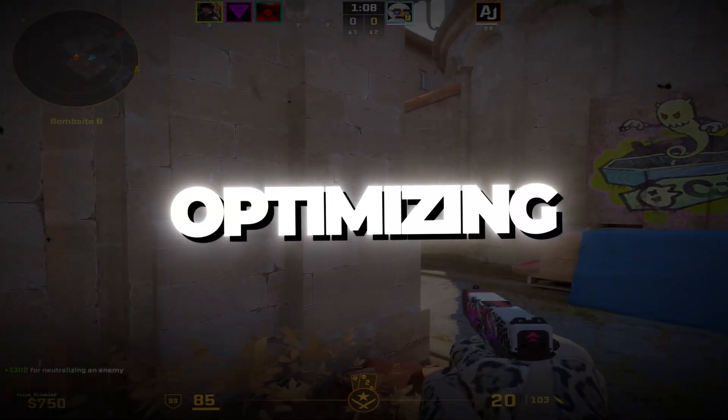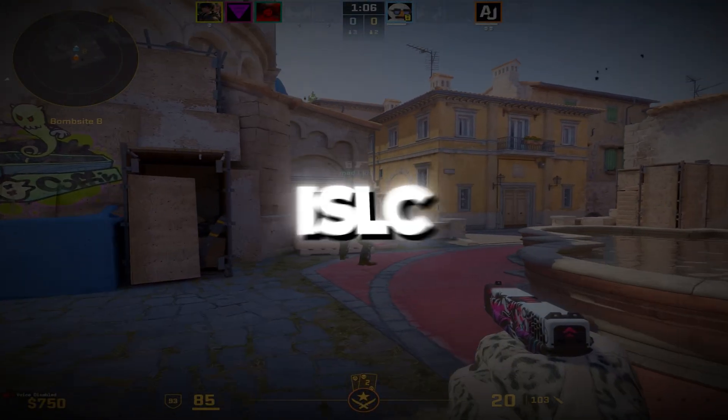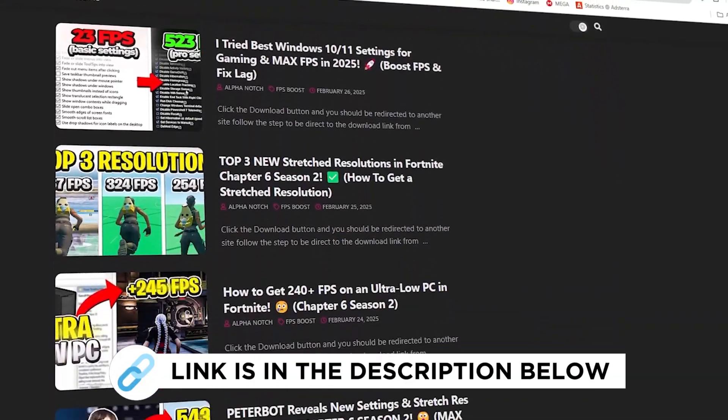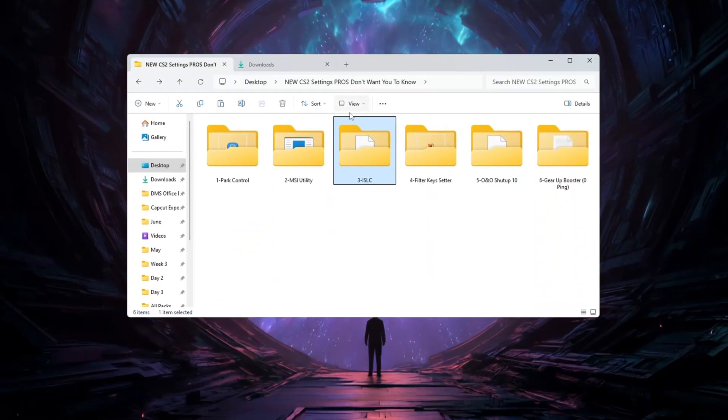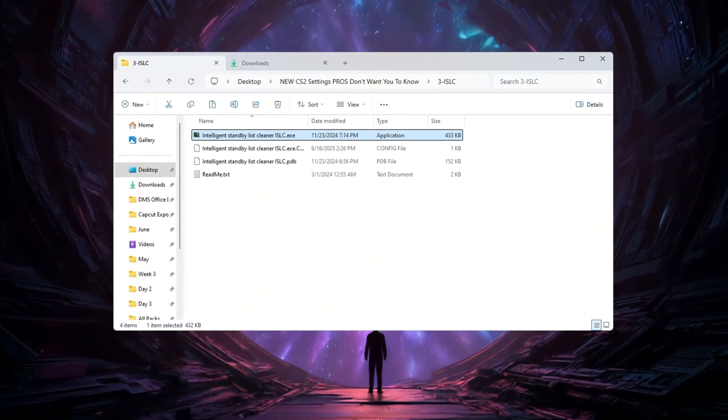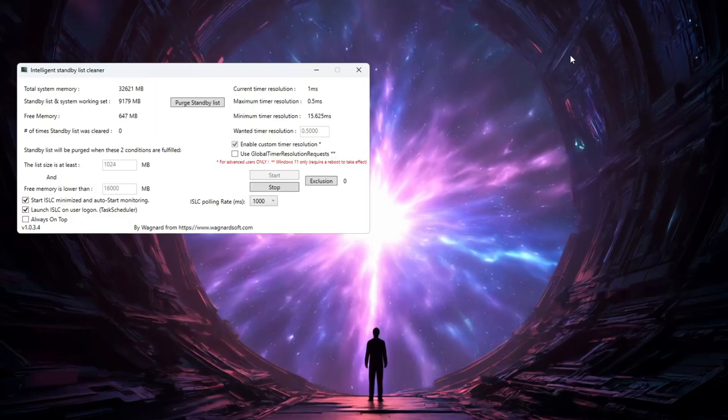Step 4: Optimizing System Memory Using the ISLC Program. You can get all the files from my official website — the link is in the description. The ISLC (Intelligent Standby List Cleaner) is a helpful tool that clears RAM to make your PC run better.